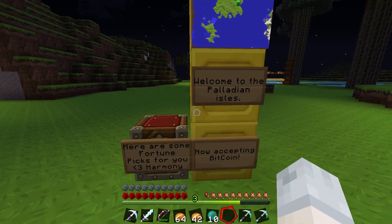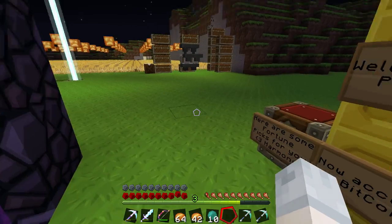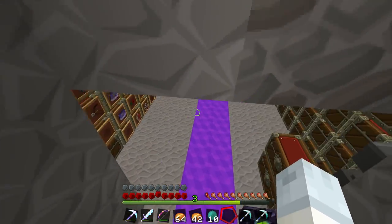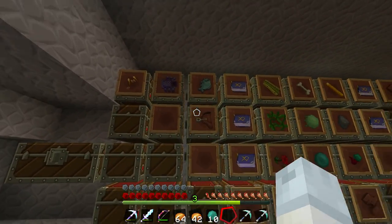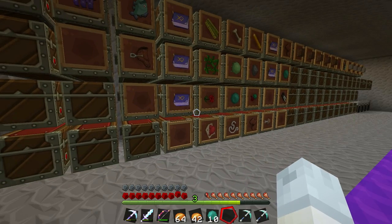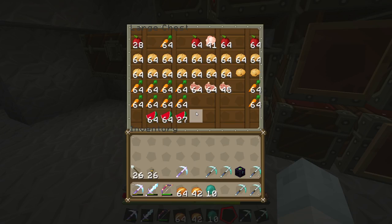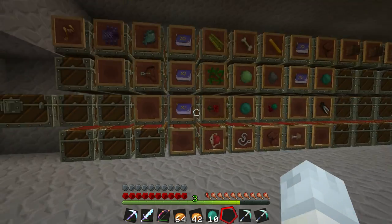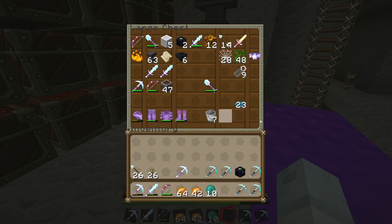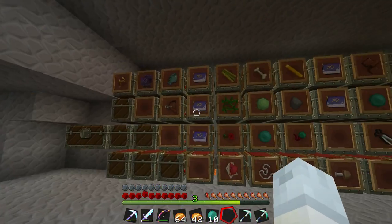Hello everyone and welcome back to the Contingency Server. I'm Palladium PDM, your host. And as you can see, we are now accepting Bitcoin. I've been kind of pranked. Let's have a look down here in my storage room. I think I may have landed on that. As you can see, somebody has come along and rotated all my things. Fortunately, all my top-tier tools are still there, so nobody's nicked anything.